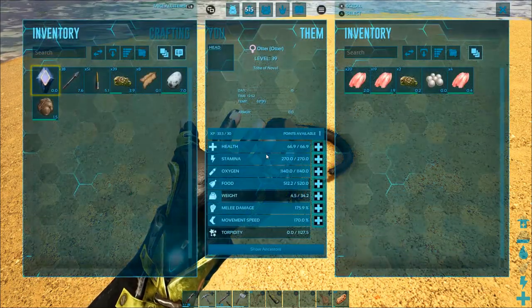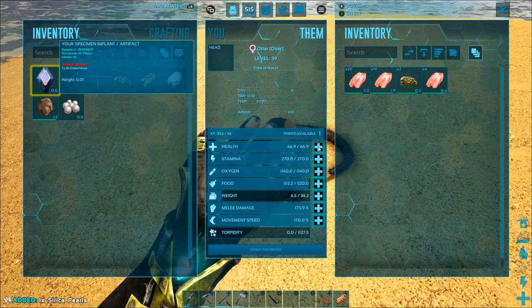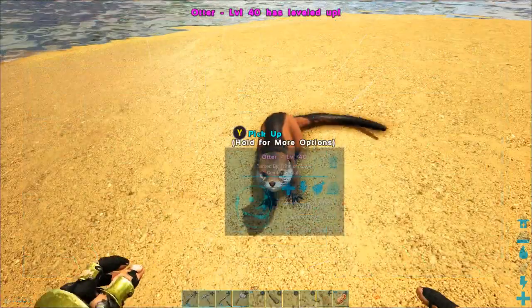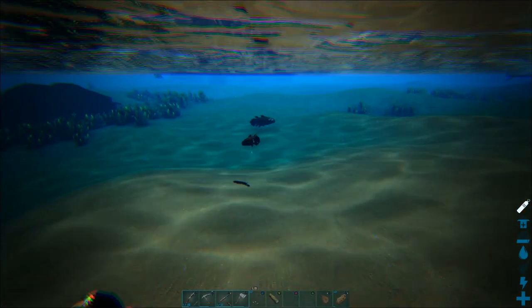When she's got a pearl, she'll come up and step up like that, holding the pearl in the air. I'm also going to add some health to her stats, because she's going to need a lot of health to stay alive while fishing.